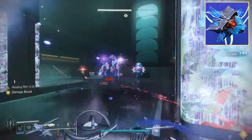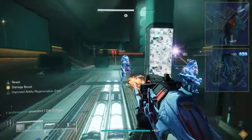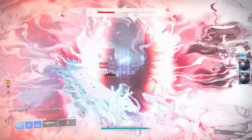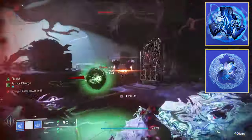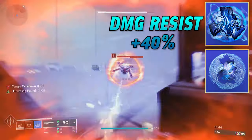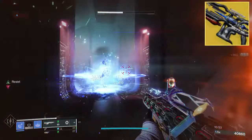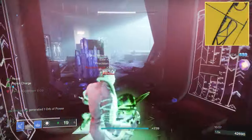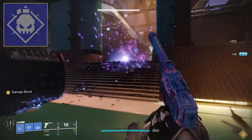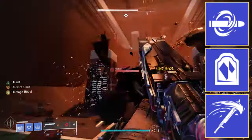We could use the Ice Flare Bolts aspect to expand our ability to freeze targets, but I do really like the use of Glacial Harvest, because then it allows us to use Whisper of Rime — giving us a constant source of health regeneration and stasis overshields to keep us alive in the more challenging activities. Since the seasonal artifact lets us generate a ton of crystals, we can also make use of Whisper of Chains and Whisper of Shards. This way we can increase our grenade regen when we destroy crystals, and when we're near crystals or frozen enemies, we'll have increased damage resistance by 40%. The Osmium Odyssey doesn't necessarily demand any particular exotic weapon, but the Ager Scepter does make up for the lackluster Tier 1 Super. The Virgilus Curve or the Cryothesia would also be nice options to give us extra stasis crystals. Having legendary weapons with Demolitionist will be a good idea, and weapons with Cold Steel, Headstone, or Chill Clip would also be great options.